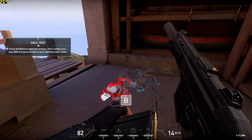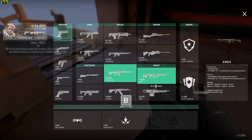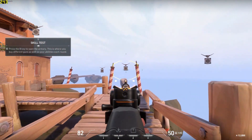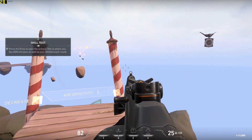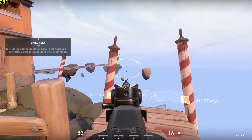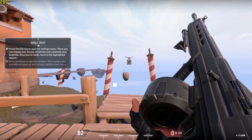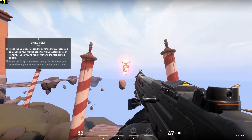Let's try out some different guns on these targets. Normally you'd have to think about which guns and abilities to spend your creds on. But for now, go wild. Take this time to check your settings, adjust your aim sensitivity, and review your key binds.